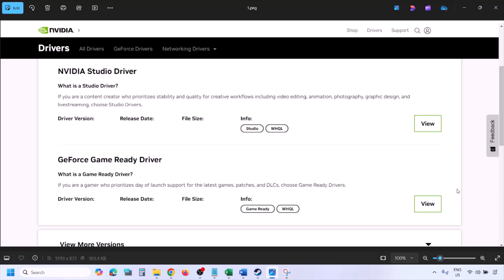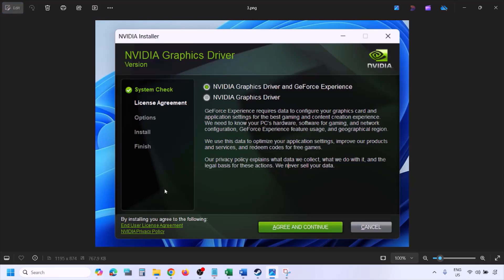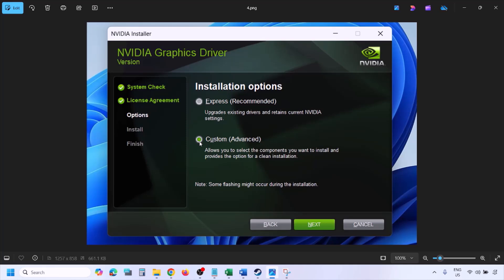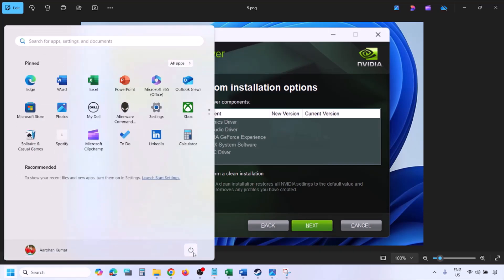Once you click on Find, you will see the page with the latest GeForce Game Ready Driver. Click on View, then click on Download and let the download complete. Once the download is complete, run the exe file. Click on Agree and Continue, then select the Custom option — by default Express is selected. Select Custom, click on Next, and then put a check on the box which says 'Perform a clean installation.' Make sure you check that box, then click on Next and let the installation complete.